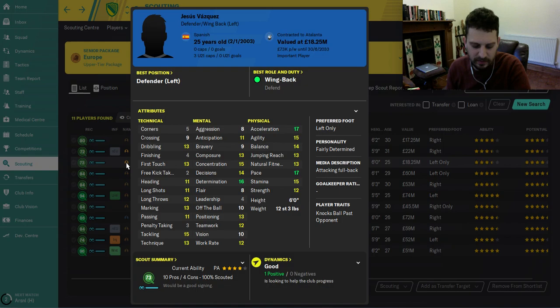Next, left back — an attacking full back — his name is Vasquez. He's absolute peanuts at the start of the game; you'll pick him up from Valencia where he's playing in the B team. Not setting the world alight statistically, but you'll pick him up for half a million pounds. Tackling, determination, acceleration, and pace stand out.